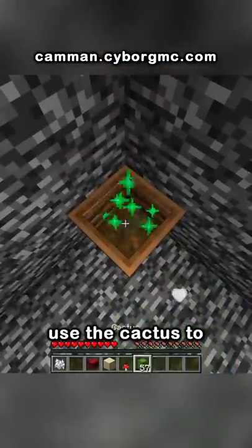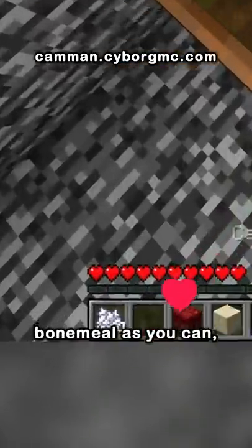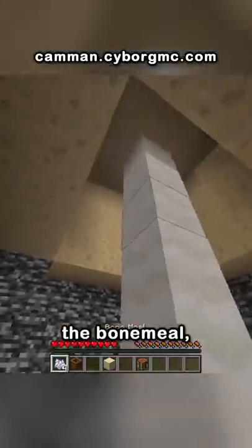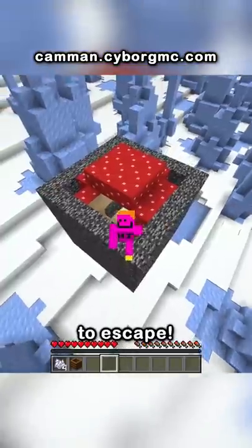What you had to do is use the cactus to fill up the composter, getting as much bone meal as you can, then place the mushroom on the nylium and make it huge with the bone meal. Then simply use the mushroom to escape.